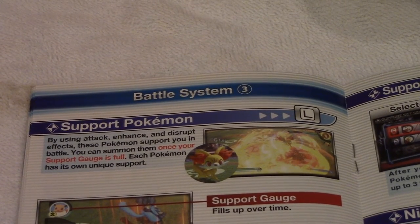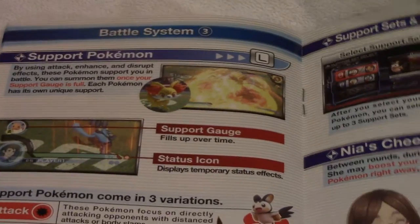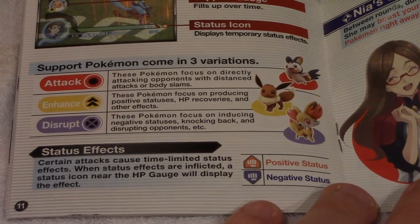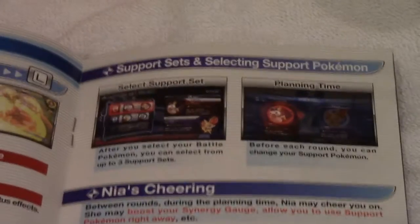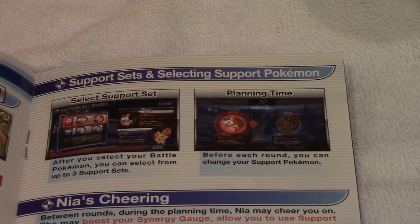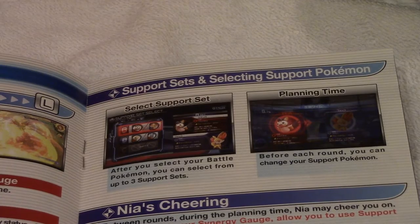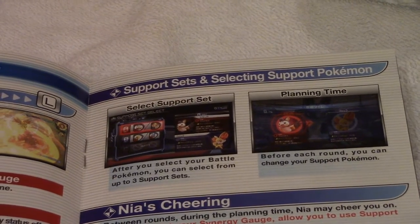Support Pokémon offer attacks, enhance, and disrupt effects — you can summon them once your support gauge is full, and each Pokémon has its own unique support. You can select three support sets. The first set is Emolga and Fennekin. The second set looks like Lapras and Snivy. And the last one is Frogadier and Eevee. I personally enjoy Frogadier.